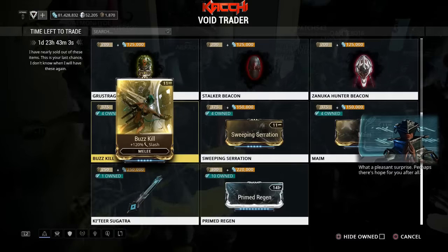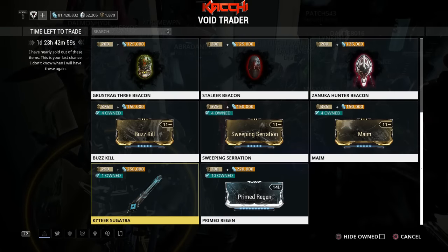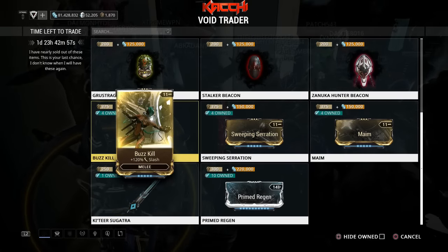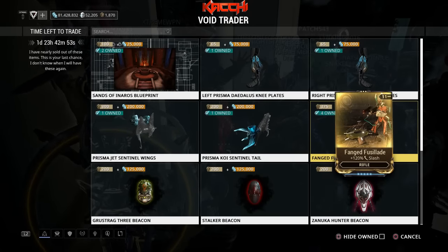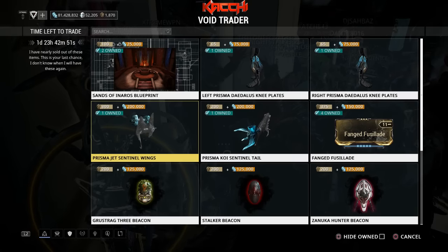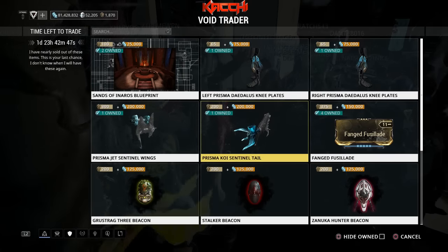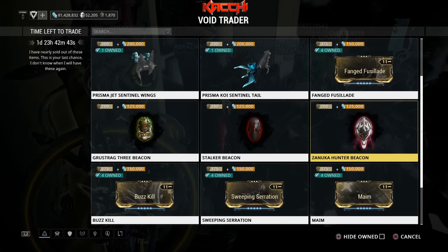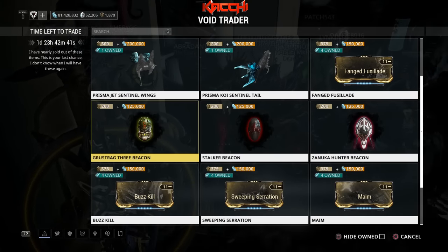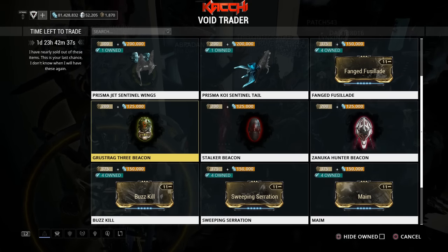That's pretty much it as far as all the stuff he has — I stacked up on prime regen, got the sergata, and a number of slash sets. He also has some other items but the thing is he already had those when he came last time. The goose track, beacon, stalker beacons, Nuka beacon — complete waste. You can attract those enemies so easily, it's not even worth the trouble.